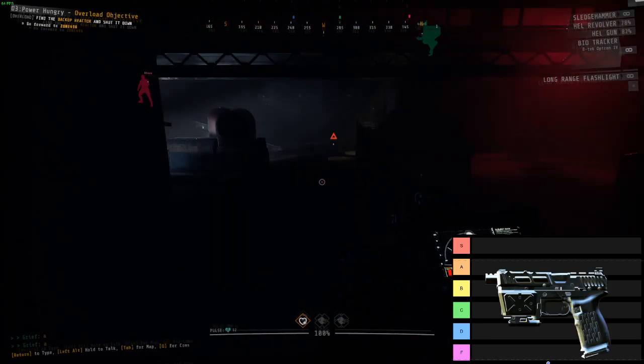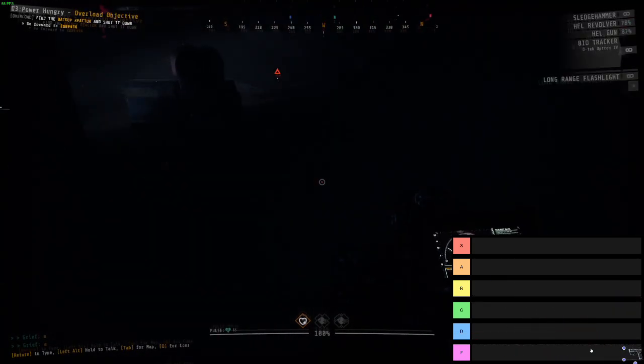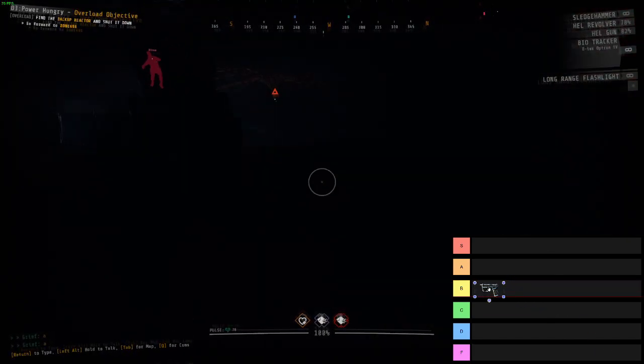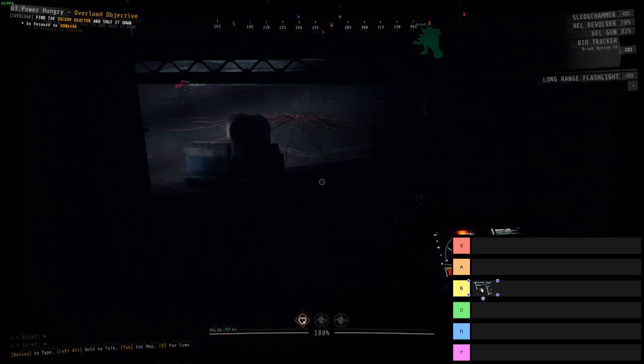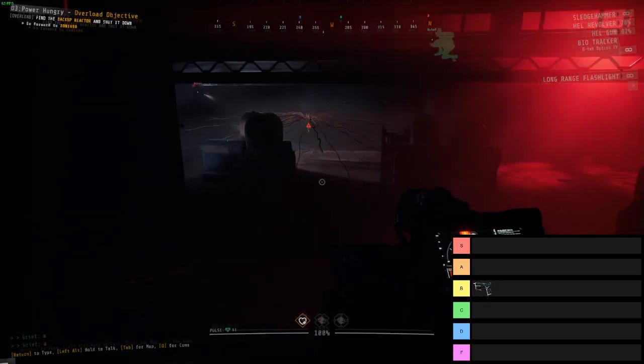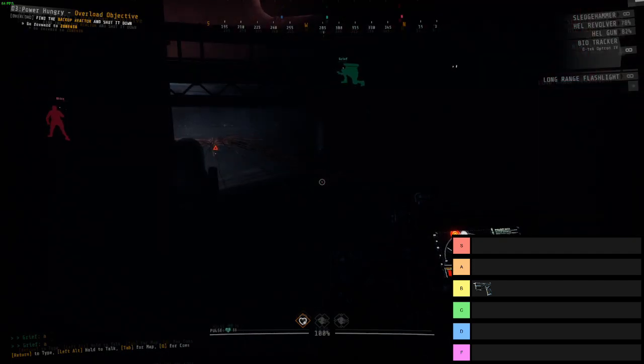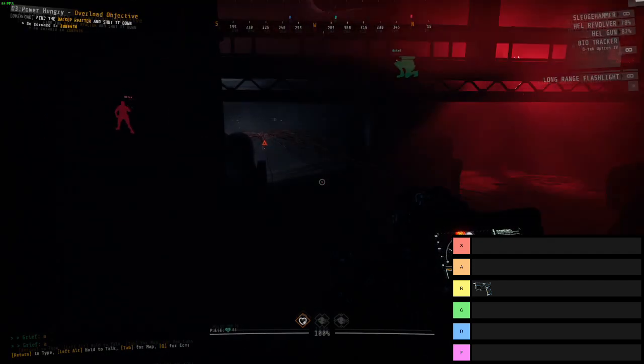We're going to go in order of the way the weapons appear in-game, so starting off we have the Pistol, and the Pistol is going into the B tier. For the sake of brevity, I'm not going to go over every single stat I show — I'm still going to show all of them, but I don't want to spend five minutes on every single weapon, so I'm just going to list some footnotes I wrote about each weapon.